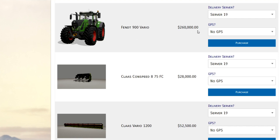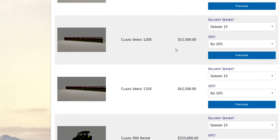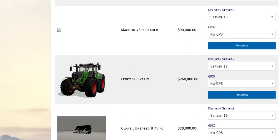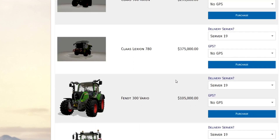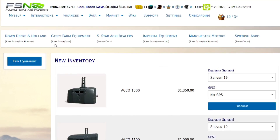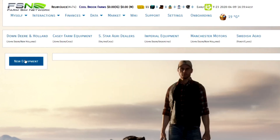These are selling for less than you would pay in the game. For instance, this Fendt 900 — when I bought it brand new I believe it was $272,000 in the in-game store, so here I could buy it for $260,000. You'll still have to customize it with the options you want in the shop once you buy it, so you're getting the base model essentially. You do have the option to add GPS — adding GPS is cheaper as well. If you buy it from the in-game store it's going to cost you $15,000 to add GPS; here it's $12,500.